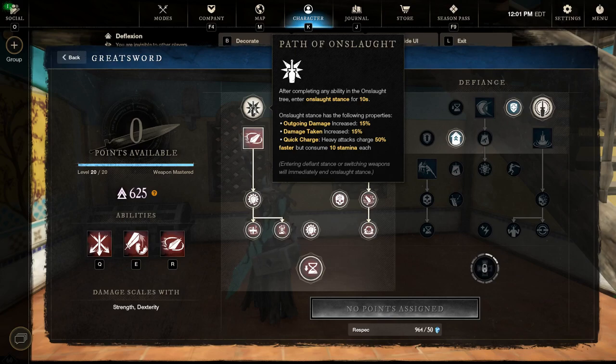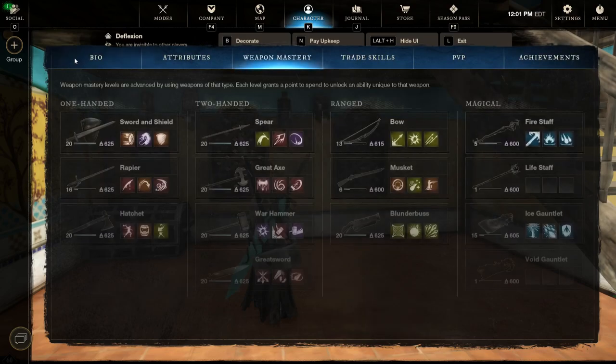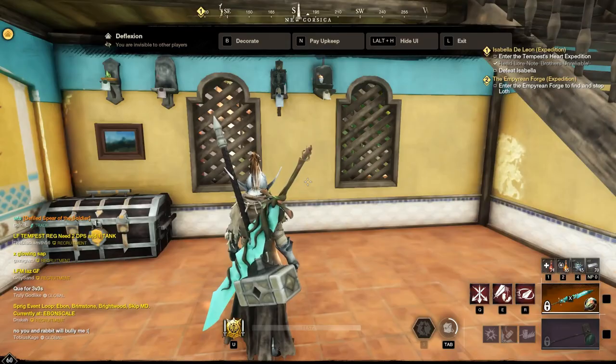Leeching Crosscut works great for this build. You might need to kite a little bit here and there, but in my opinion it's a great setup for these kinds of fights. Now let's jump into the path on how to get up there.